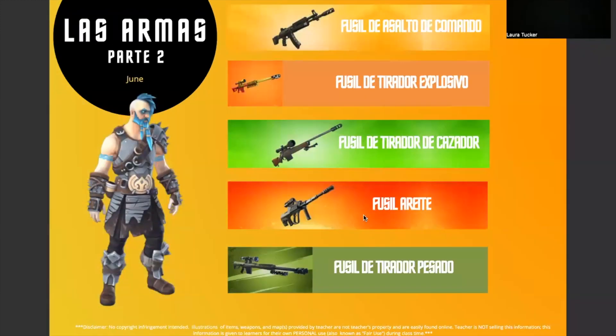So those are our first ones, and finishing up we have Fusil de Asalto de Comando — that's the Command Assault Rifle. Fusil de Asalto de Comando. This is an awesome one right here: Fusil de tirador explosivo. Fusil de tirador de cazador. Fusil de tirador. Fusil a reite. Fusil a reite. And I love this one too: Fusil de tirador pesado. Fusil de tirador pesado.